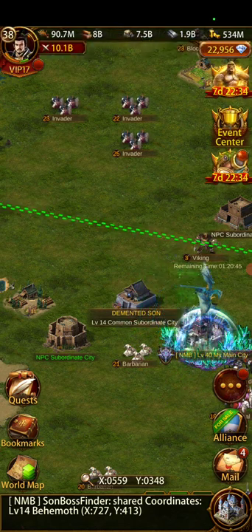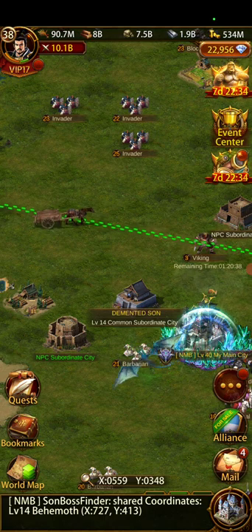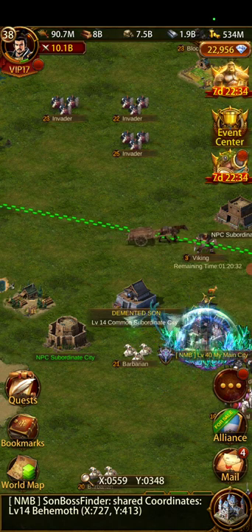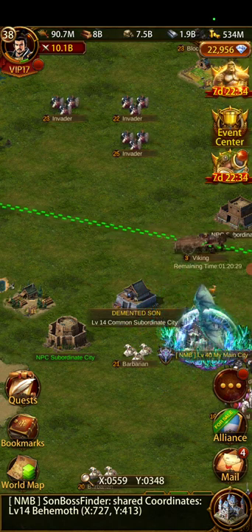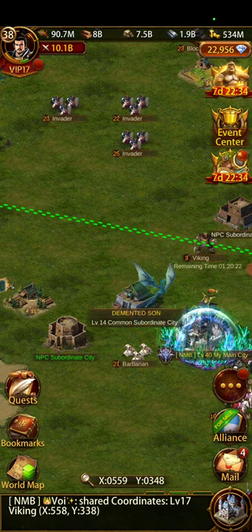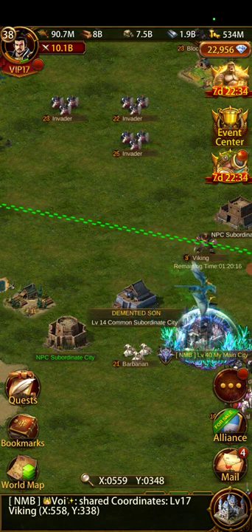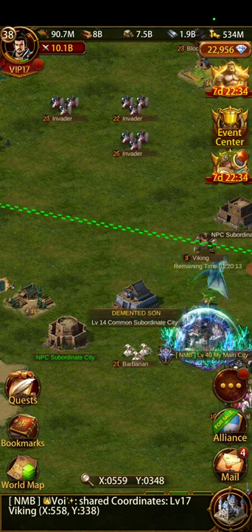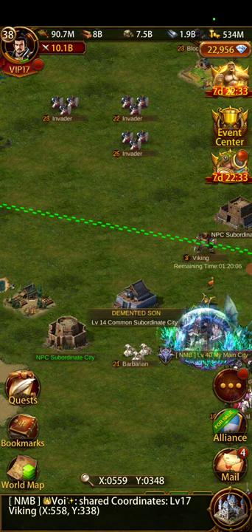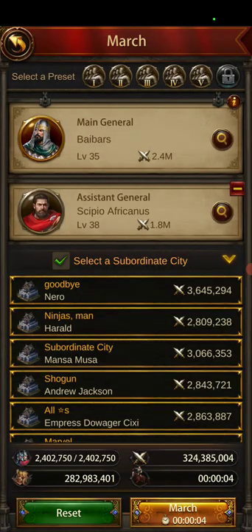On our server, we're not an app server, so we can attack each other. There isn't much cooperation, so we can go and kill any other player we want and take their subs. For a big player, we would rally them, kill all their troops, and then go after subs immediately after. Usually some people go after the resources and some go after the subs — I personally prefer subs: good farming subs, good PvP subs, whatever you need.